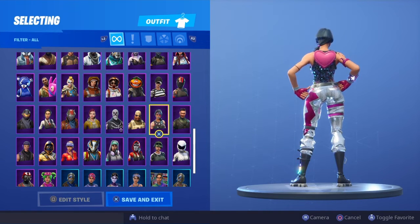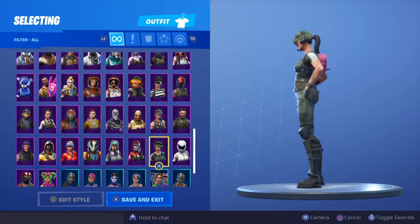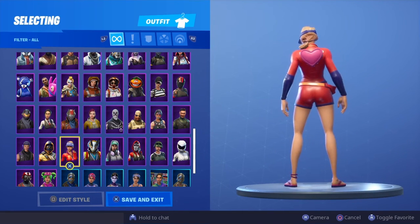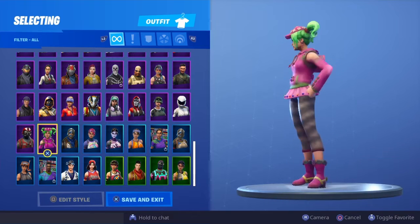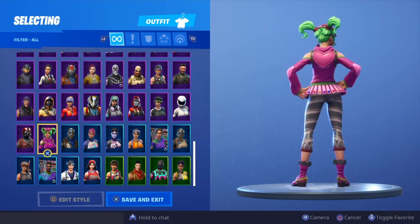That might make the thumbnail. Squad Leader, Whiteout, Trailblazer, The Ace, Technique, Taro, Sunstrider, Summit Striker, Sub Commander, Wingman, Zoe - looks really clean on Zoe, she has a lot of pink in her skin.